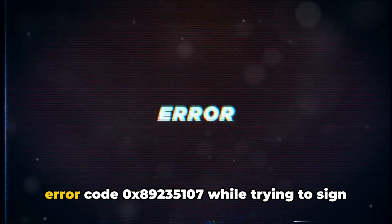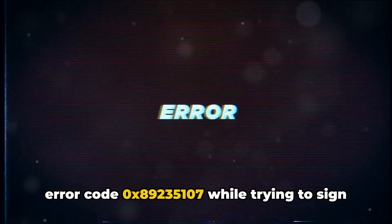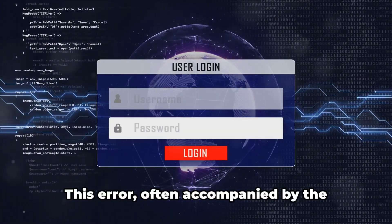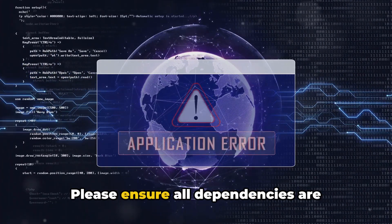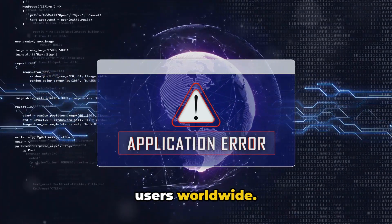Here in the video, we will talk about the error code 0x89235107 while trying to sign into your Xbox app or Minecraft launcher. You're not alone. This error, often accompanied by the message 'something went wrong in the login process, please ensure all dependencies are up to date,' has been reported by numerous users worldwide.